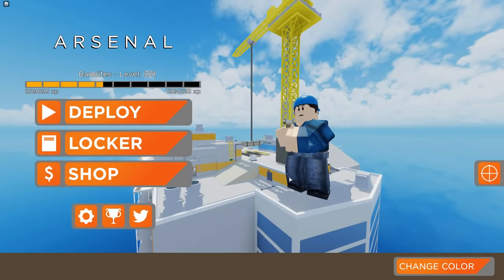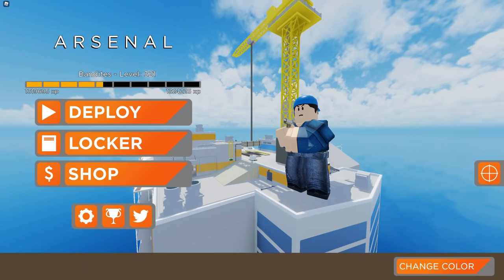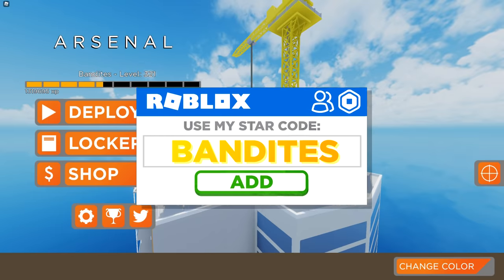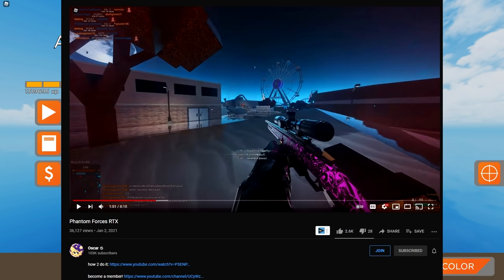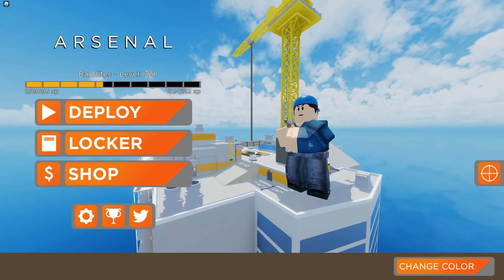Today we're going to be playing Arsenal but with RTX on. I have made some videos like this in the past but was never able to get the game to look how I wanted with reflections and things. Earlier today I saw a video posted by another YouTuber named Oscar — he did a video on this and in his description posted a tutorial. I'll be leaving both links in the description below.